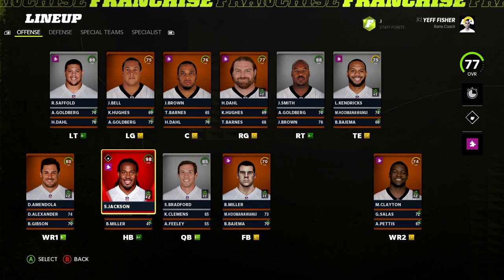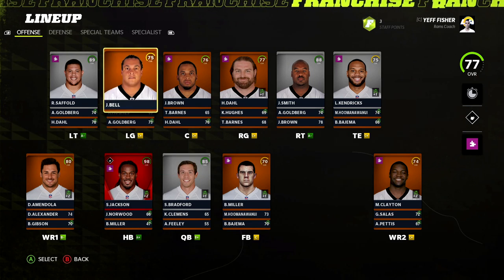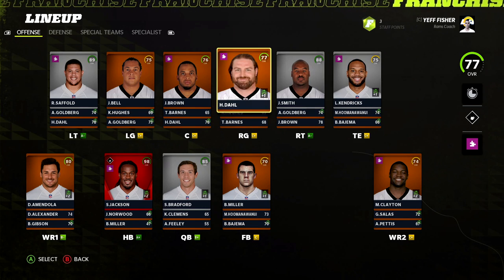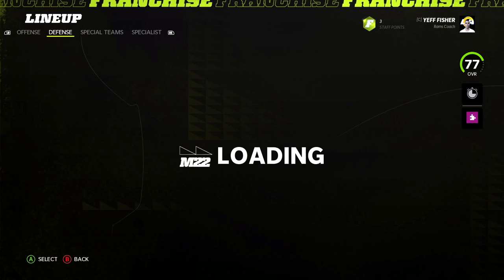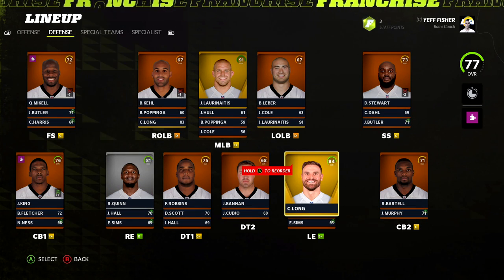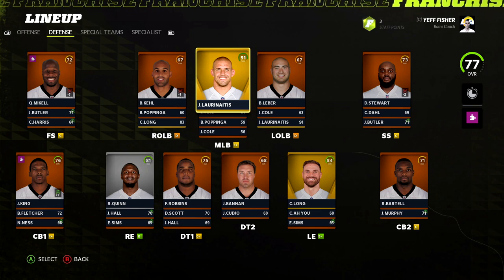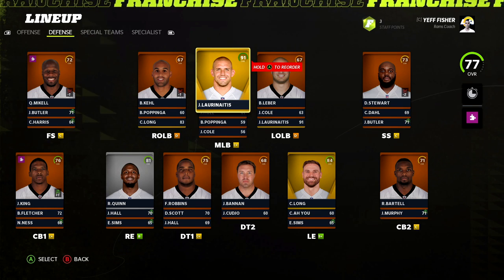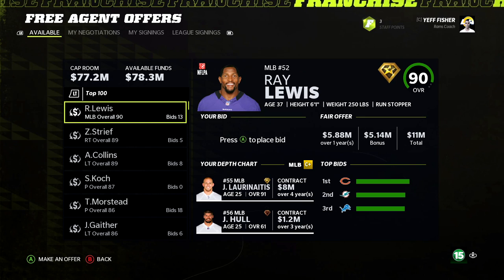Dev traits after Year 1: Steven Jackson goes up to X-factor — makes whole lot of sense as MVP. Lance Kendrick's hidden dev comes out as star. Defensively, Chris Long went from star up to superstar, and James Laurinaitis went from star up to superstar. Very good start for our key players in this rebuild.